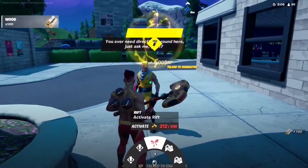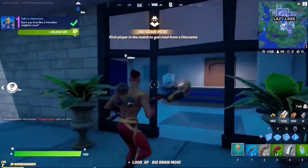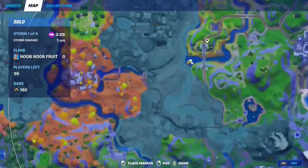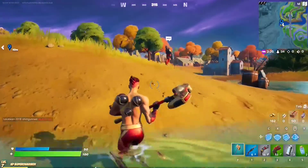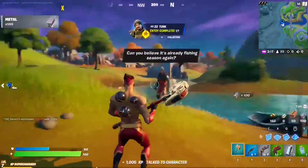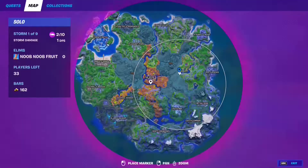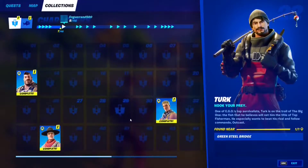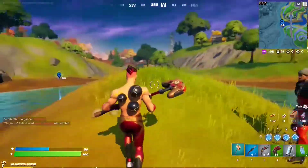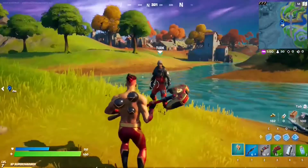The second NPC is right near Lazy Lake. It's a Cabbie - you can reveal nearby characters, which is useful. The third and last NPC is at this little island spot. You'll find Turk hanging out there and you can get a fishing rod from him. The best way to do this is to grab a car and follow the road - you'll find a bunch of NPCs all around. Just find any three and that should complete the challenge.